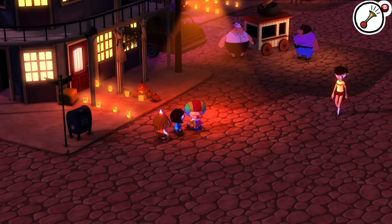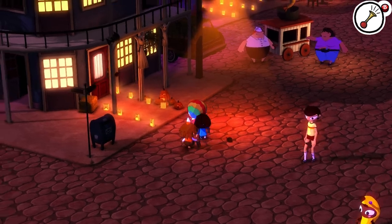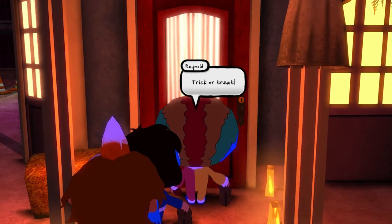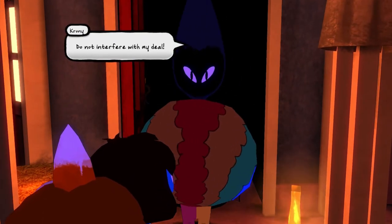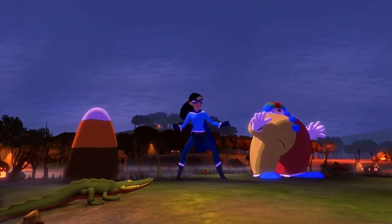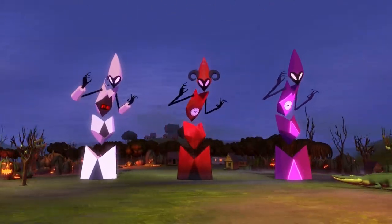So what do you do in Costume Quest 2? Well, you go trick-or-treating just like in the last game. Trick or treat — and it's a baddie. I could tell because the door opened really slowly. In the first level before the first boss, if the doors open really slowly, it's a baddie. If the doors open quickly, it's just candy. I'm not sure if that was intentional or a glitch, but it doesn't really change gameplay whatsoever.